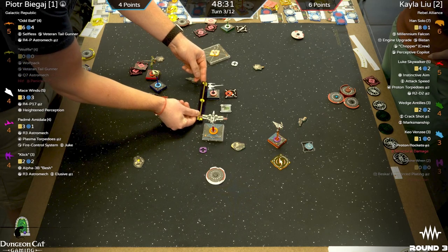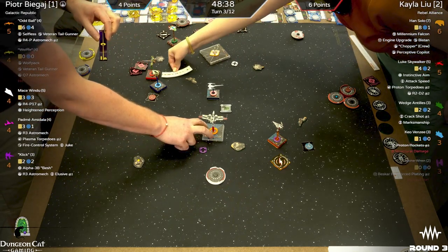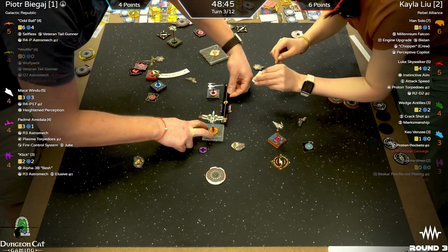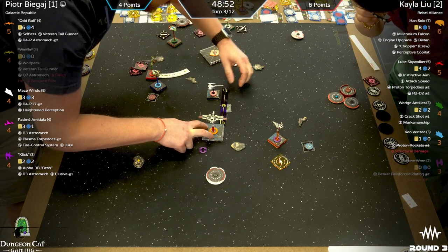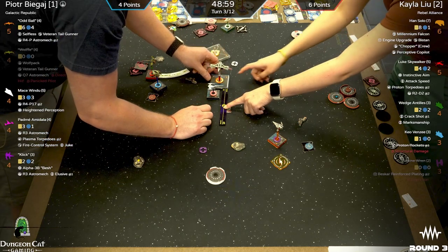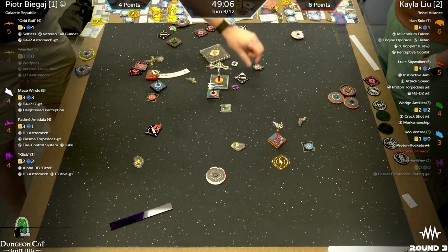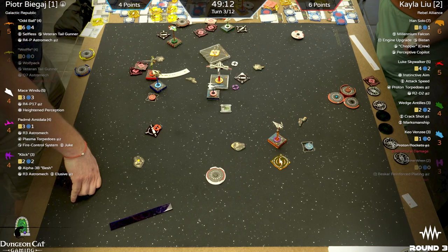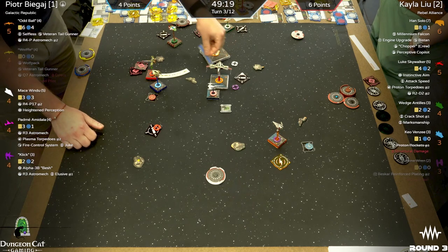Oddball going fast — Peter might have popped an R4-P charge. You can't use R4-P with an advanced maneuver, but to clarify — you can use it for a basic red maneuver like a three-hard, just not an advanced maneuver like a Koiogran turn.